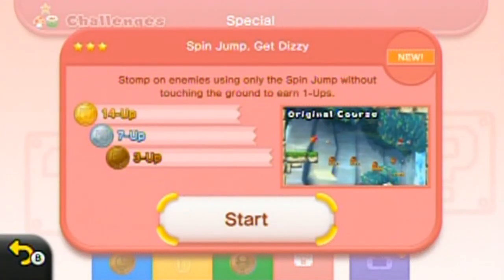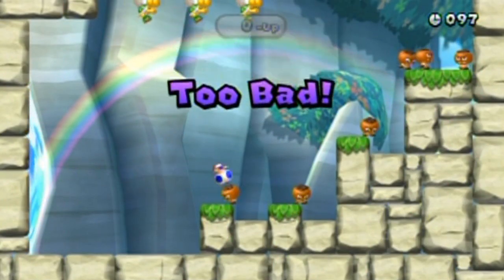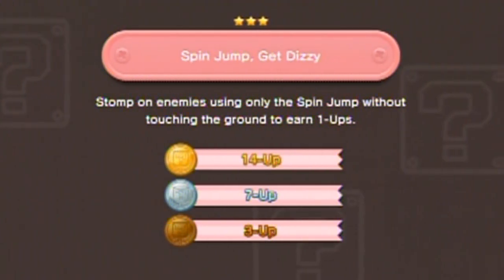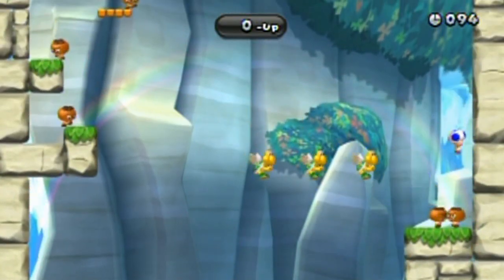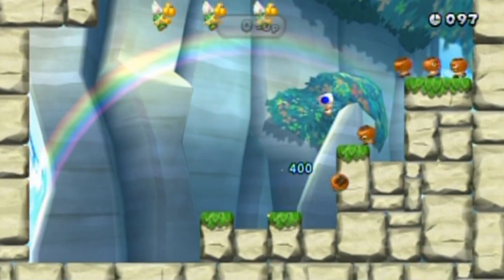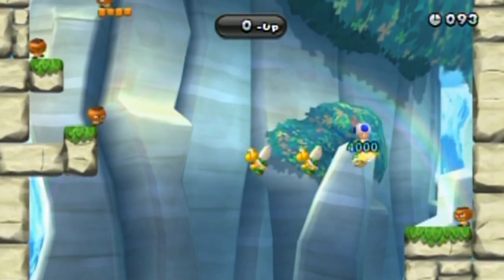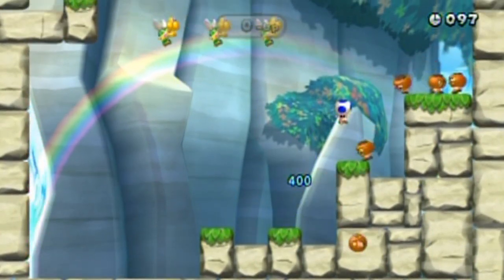Getting only the spin jumps — okay, I can get three one-ups. I think I can do this. The first Goombrat — I failed terribly. Just gotta spin jump your way through. I've also gotta time my spin jumps with those Koopas up ahead just to keep my chain going. There we go! I decided to skip that one Goombrat over there, figuring I'd just stick with timing my jumps in an easy way.